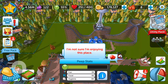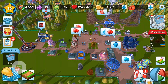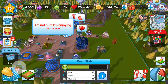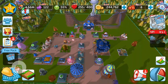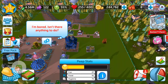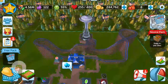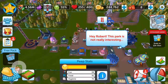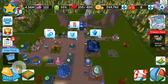Peeps are saying, 'I'm not sure if I'm enjoying this place.' But I've basically been enjoying the game very much. It's still getting to my heart. A peep says, 'I'm bored, isn't there anything to do?' Yes there is! Go on the wooden coaster one — wooden custom coaster. Go on it, yay! 'Hey, this park isn't really interesting.' But it is — you're in it! That's a true peep.